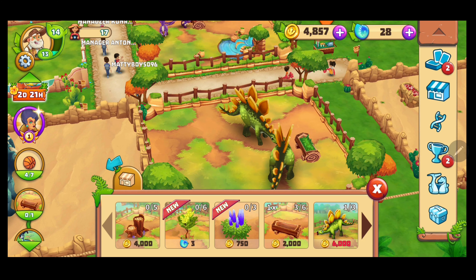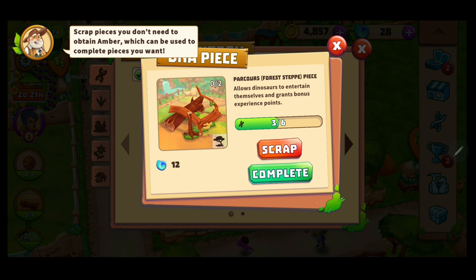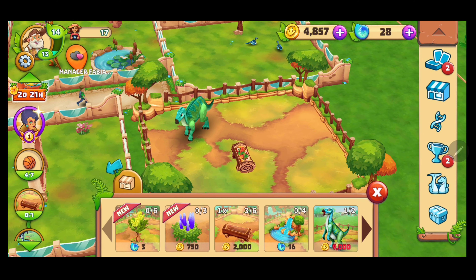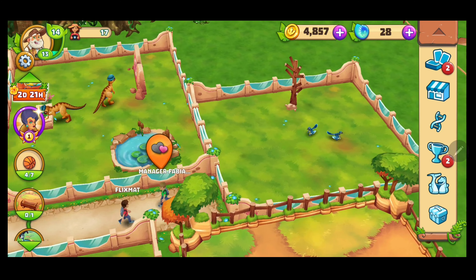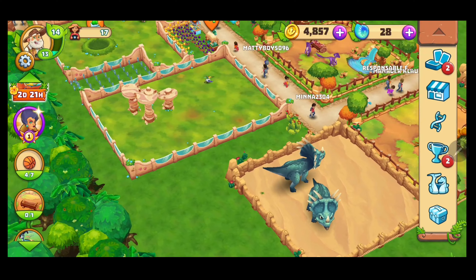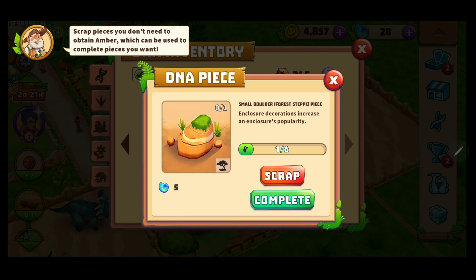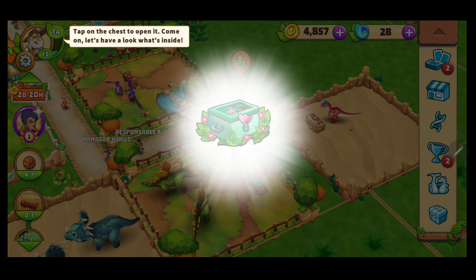They need this rope, and some tree trunks — it's 4,000, a bit expensive. Let me check what they need. Oh, they actually do need that one. Now it's counted up — we've placed four pieces, good. Let's see if we can swap some things. We still have a friendship chest here — let's see what we get.